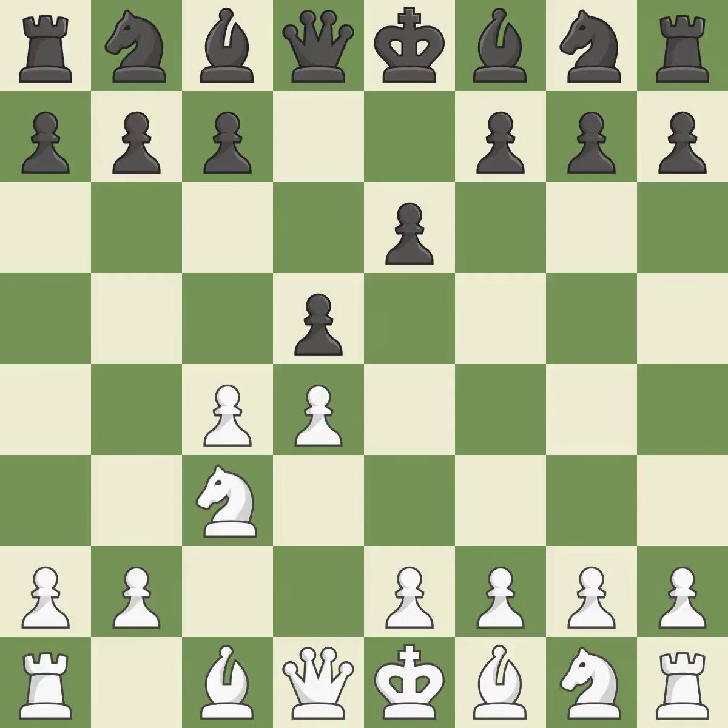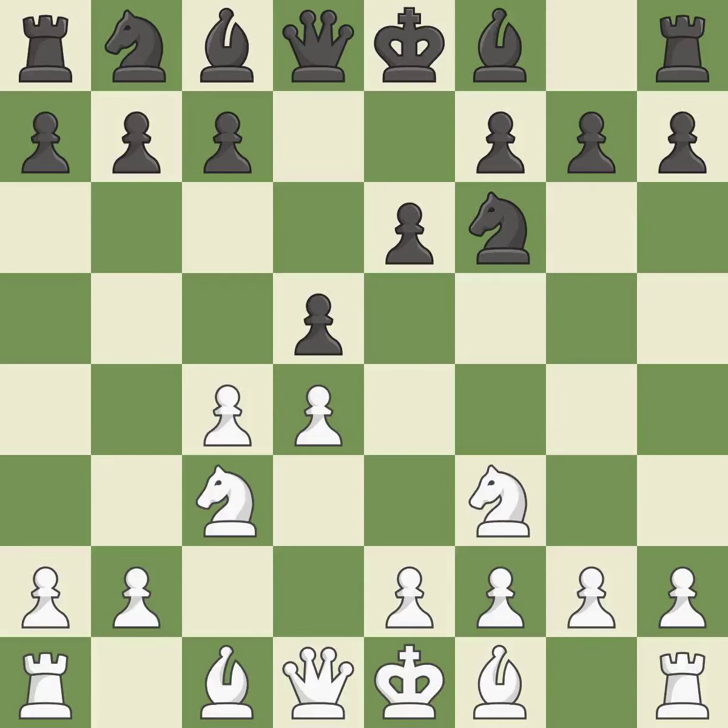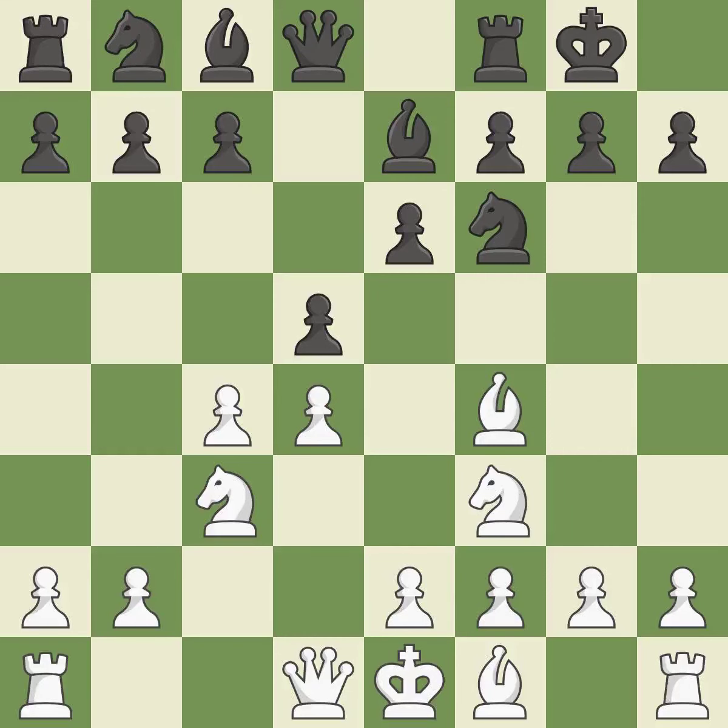Nc3 puts more pressure on the d5 square and helps control the e4 square. Nf6 defends the d5 pawn and controls the e4 square. Nf3 controls the e5 square, advances the knight toward the center, and helps the d4 pawn. Be7 develops the bishop, supports the knight on f6, and prepares castling. Bf4 develops the bishop toward the center and controls the e5 square. Castling gets the king out of the center and activates the rook. E3 allows the light-squared bishop to develop and supports the d4 pawn.